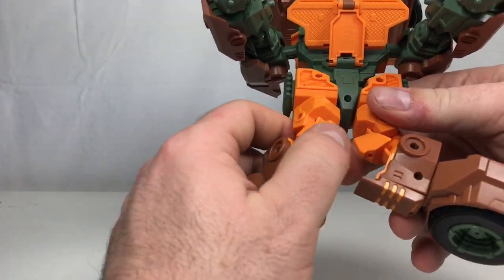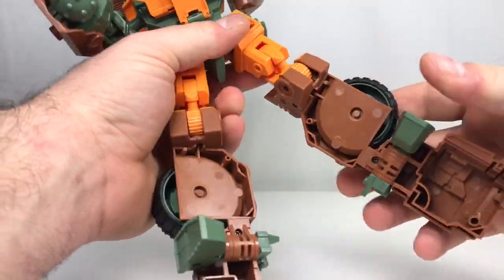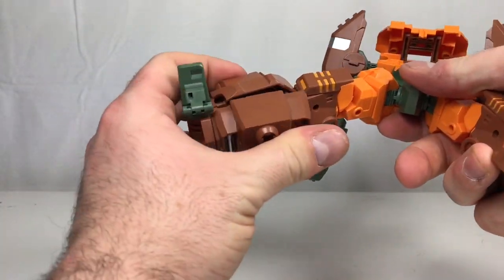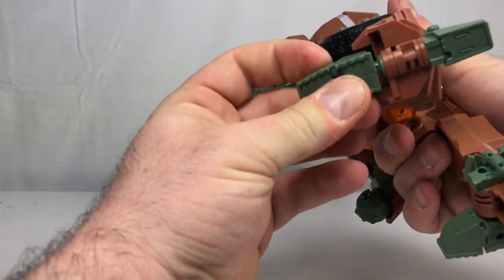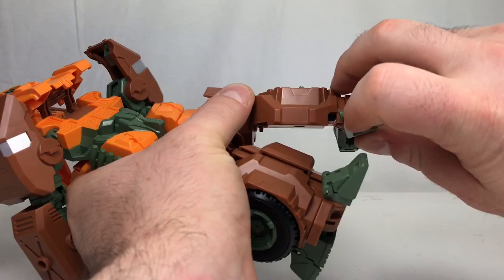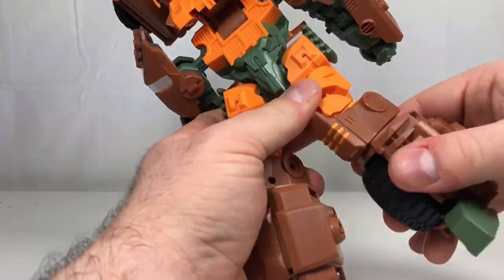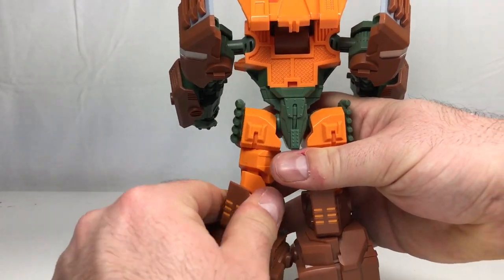Pop this flap up, fold that in — there are pegs on the inside here and here and they peg into there and there. Pop those in, then fold that up; it accordions in and just kind of sits right there for now. For the legs, get them swiveled and bring them down, then bring the feet out to the side. Bring this foot up, bring those around, snap those into place, make sure the knee pad is facing up, swivel the foot, and swivel the back heel. Do the same on the other side and there you go — legs all done.